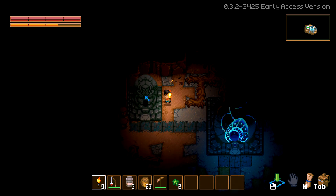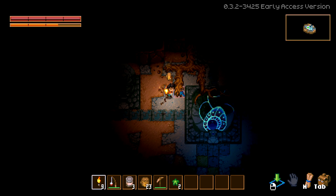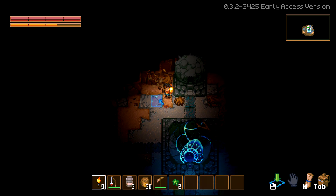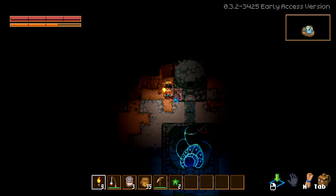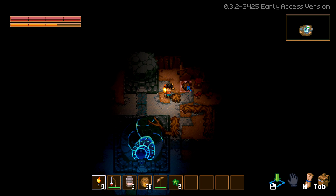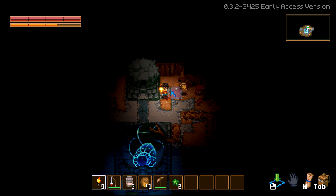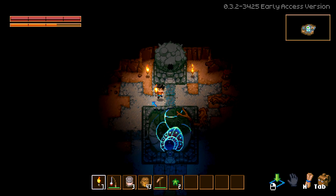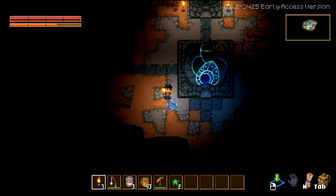I'm still not sure what this thing is — there are three of them around the main core. I'm assuming this thing is the core — Core Keeper, you know. Right-click will also place down a torch, so let's get some illumination going here as well.